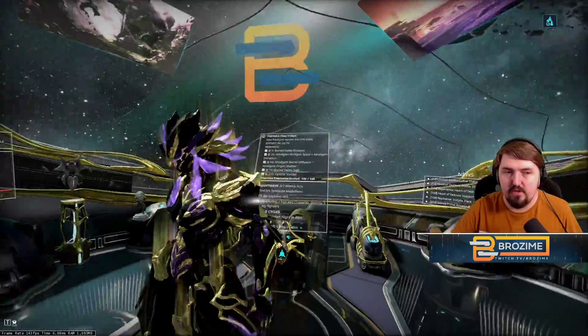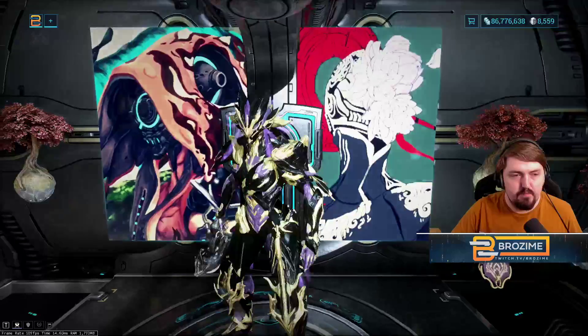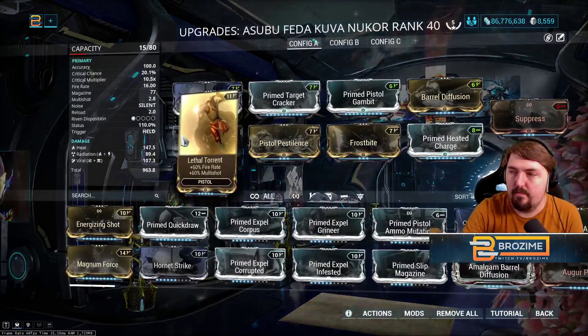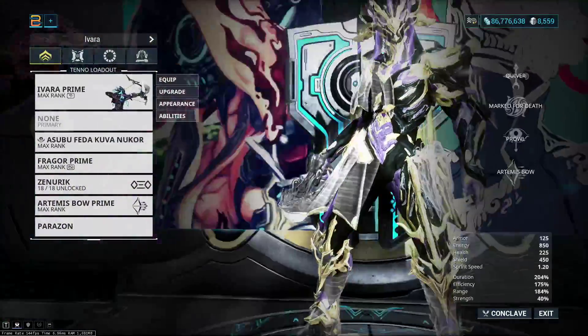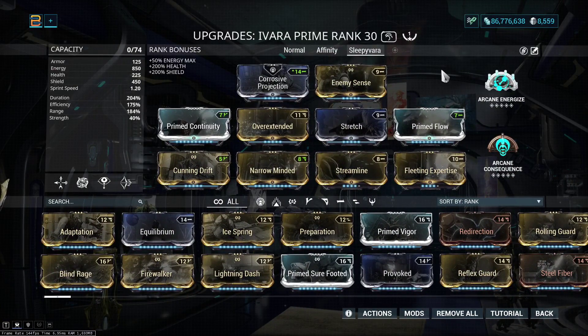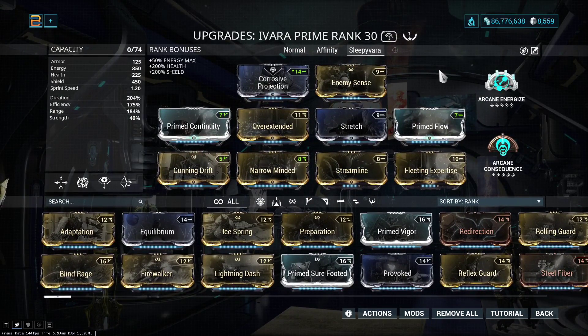Concentrated Arrow is usually slower than just using the Kuva Nukor. Here's the Tenno build — the press configuration is very important. And here's the Ivara build I'm using, which is only one Forma, but still a bit of an over-investment of mods on this build.